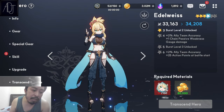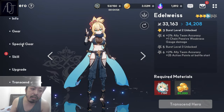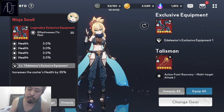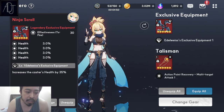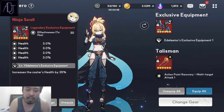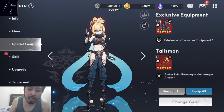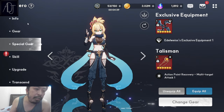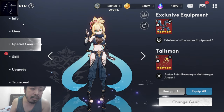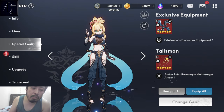Her trust level is mandatory for her. Her exclusive equipment is really, really good — it gives her a passive 35% increase in HP, which is really huge. It makes her a little bit bulky, and if you build her with really bulky stats, she can reach a very high amount of HP.